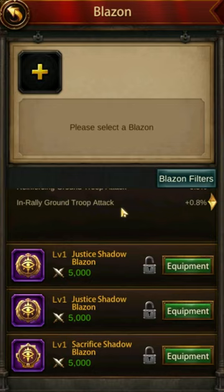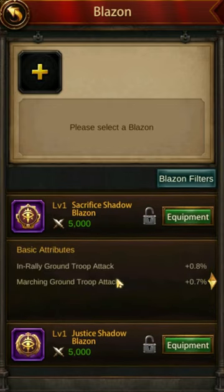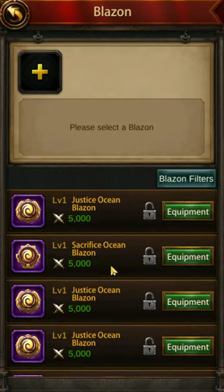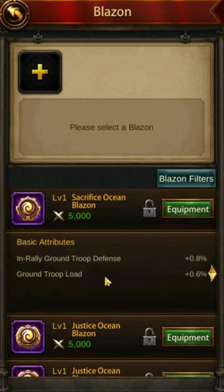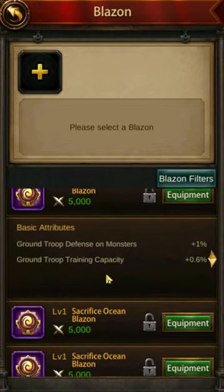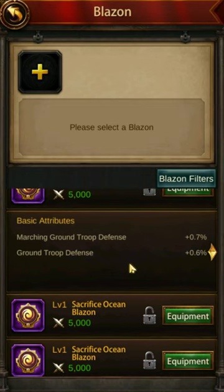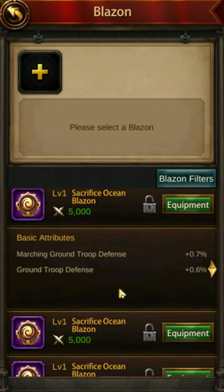In rally is good — that's offensive. In rally ground troop attack — this is better. Marching ground troop attack — offensive, but I use ground troops in rallies and battlefields all the time, so even though it's not defensive like my set bonus, these are still useful basic attributes. I'm going to go with those. Over here I've got Sacrifice in-rally ground troop load — works for me. But marching ground troop defense — yes, this one I like. Ground troop defense works offensively and defensively.